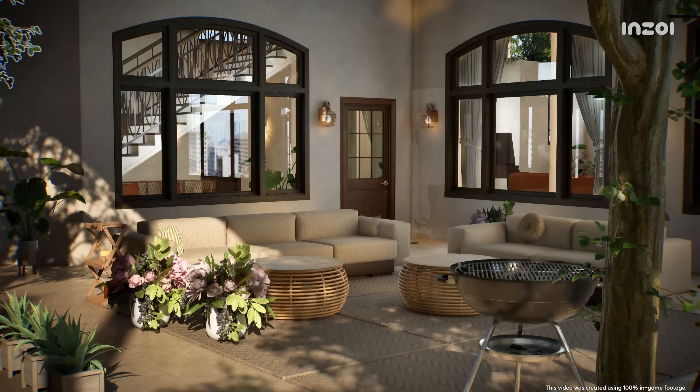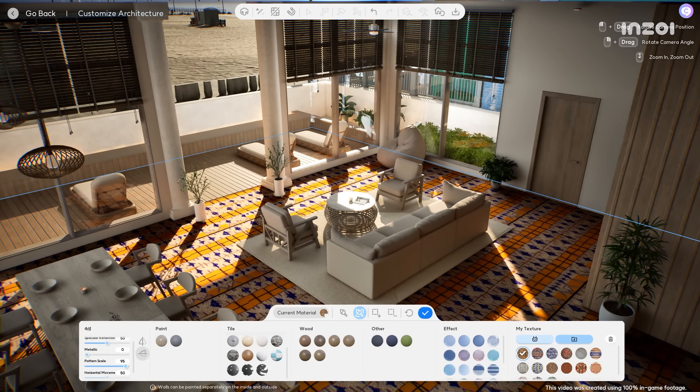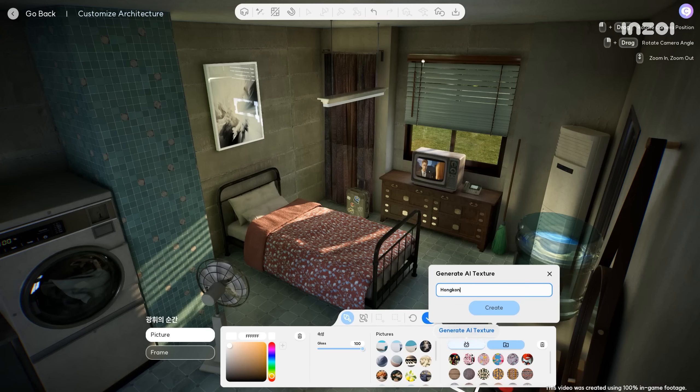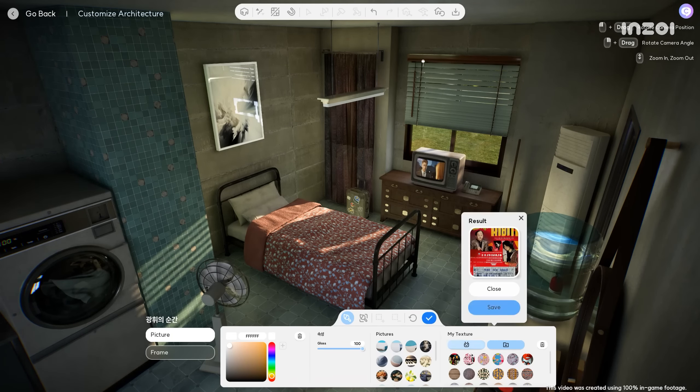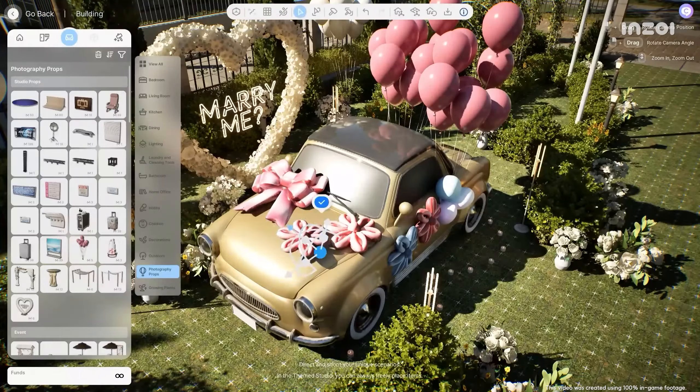Worried you might not have the skill to do all this? Don't be. We have various AI functions that make creation easy for everyone. You can create your own textures to make unique artwork or turn real-world objects into 3D models to include in Inzoi.